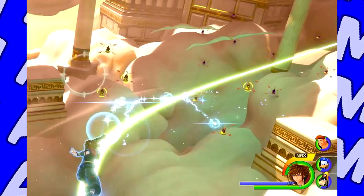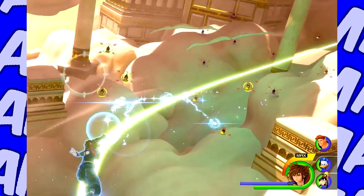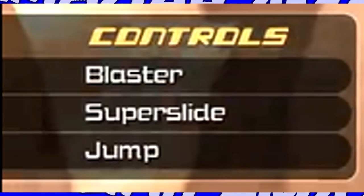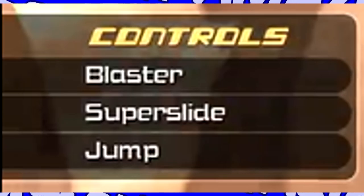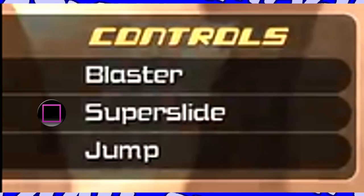We see Sora with a reticle locking on to the Operand enemies. Let's quickly pan down to the menu to see what options we have. There are three listed in the order of blaster, super slide, and jump. These options do not feature their inputs, but going off of KH2's command menu, I'm certain it's going to go triangle for blaster, square for super slide, and X to jump, for obvious reasons.